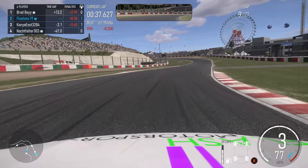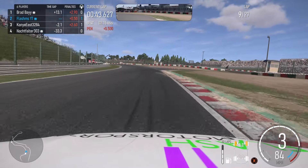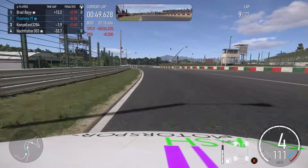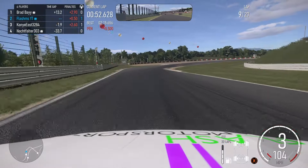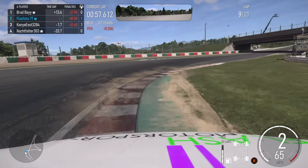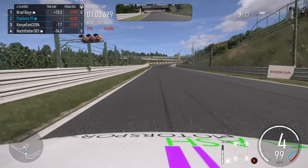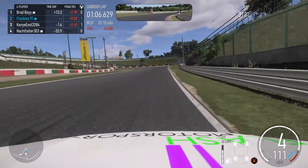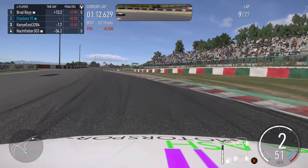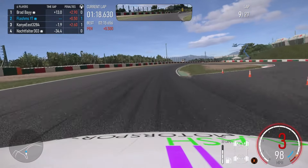Coming up around this corner — Brad Bay does have a 2.9 second penalty. So if we do manage to catch up to them, it's not always about overtaking. If I can keep within that 2.9 seconds we'll have that position gained. Coming around this corner now, down with the brakes into third gear, accelerating out the other side, hard on the brakes down to second gear, again cutting that corner to the outer part of the track. Kanye East is catching up — they're reeling me in. I've got to try and push a bit harder and be a bit more consistent. This is what I love about these endurance races because it forces you to be far more consistent instead of just yeeting it into every corner and hoping for the best.